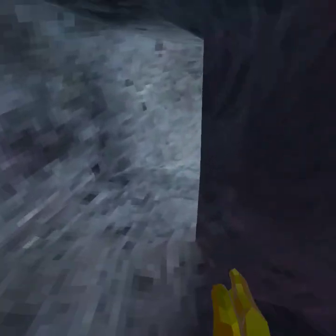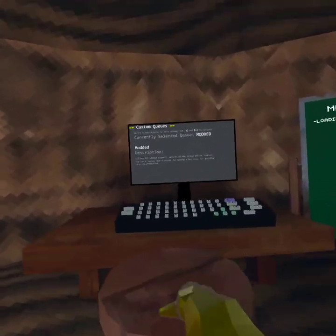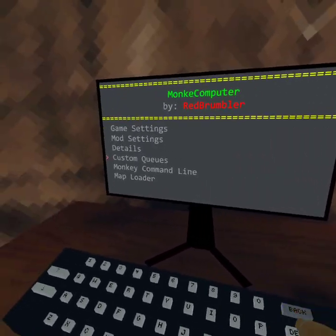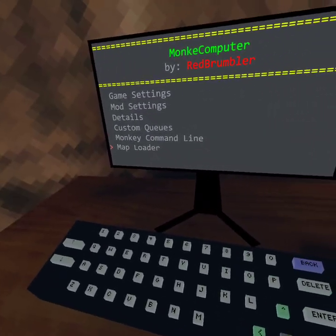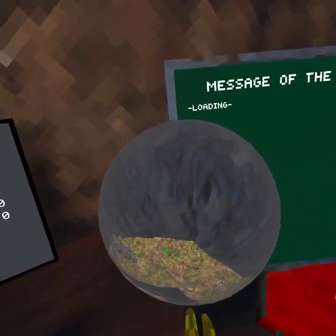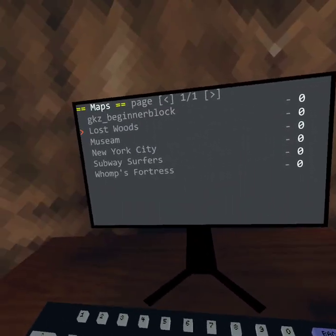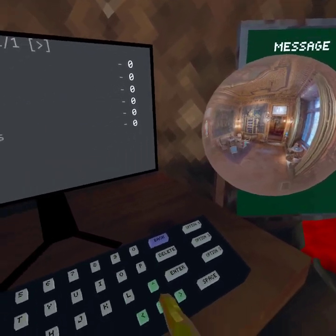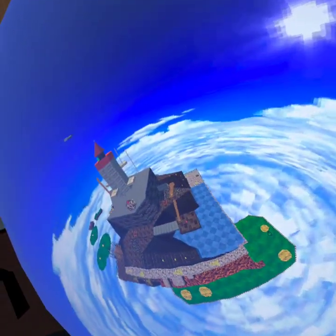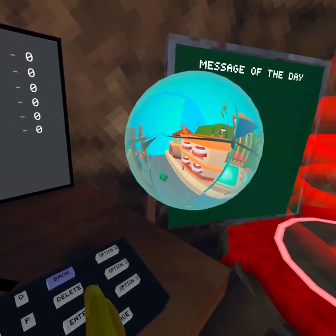Here's some other stuff too before we get into it. You can go to the map loader — Funky Map Loader. You can do whatever: Lost Woods, Museum, New York City, Subway Surfers, Fortress. Let's try Subway Surfers.